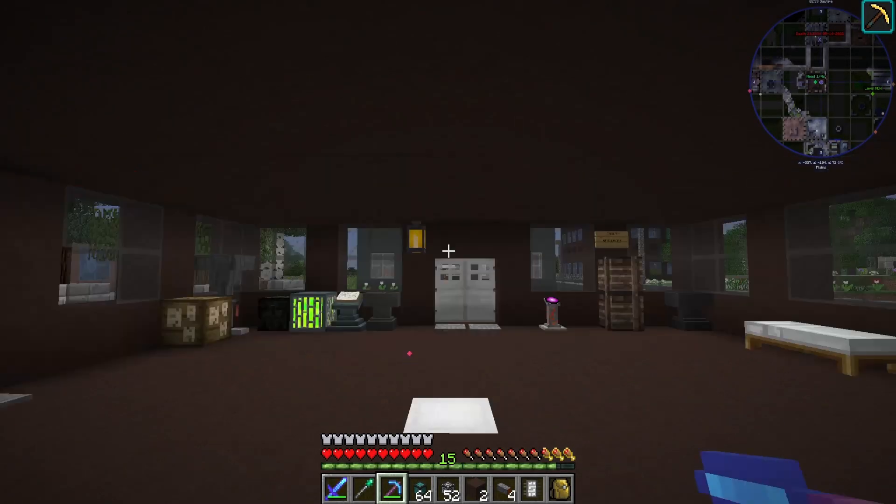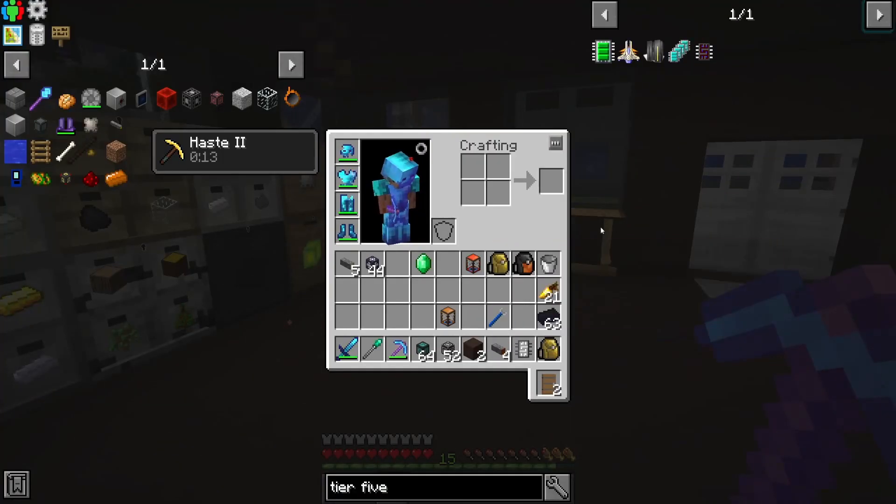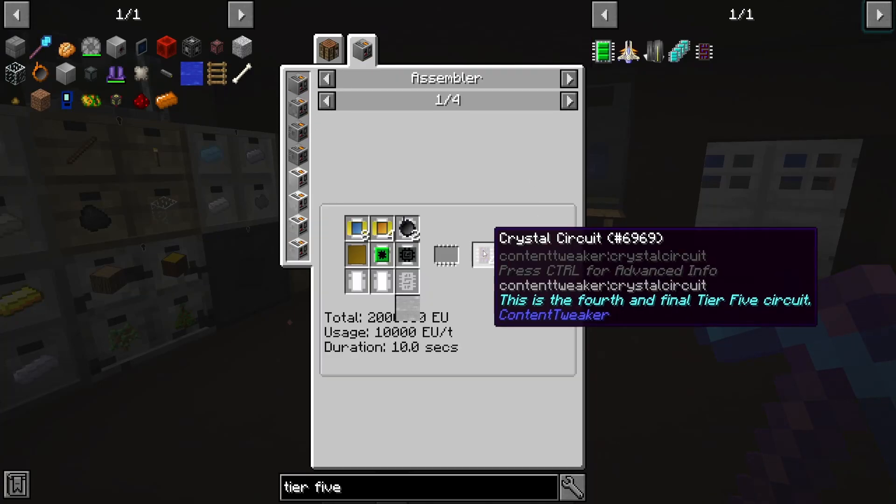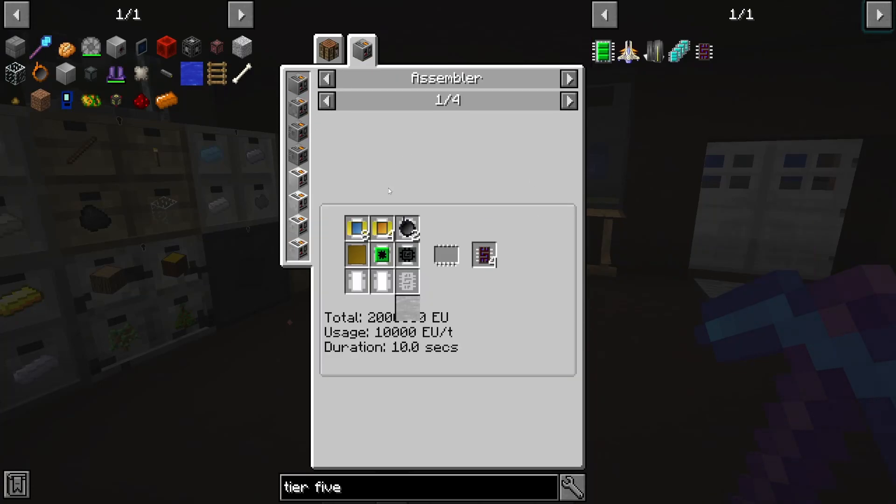Hello everyone, it's animation. Welcome back to some more OmniFactory. Today we are going to focus on the fourth and final tier five circuit. Should be an easy goal to reach to start off with.